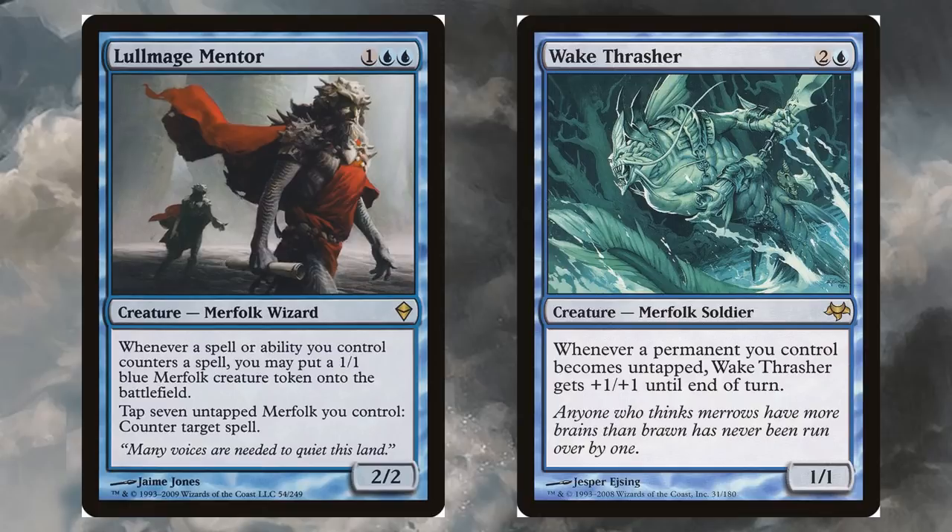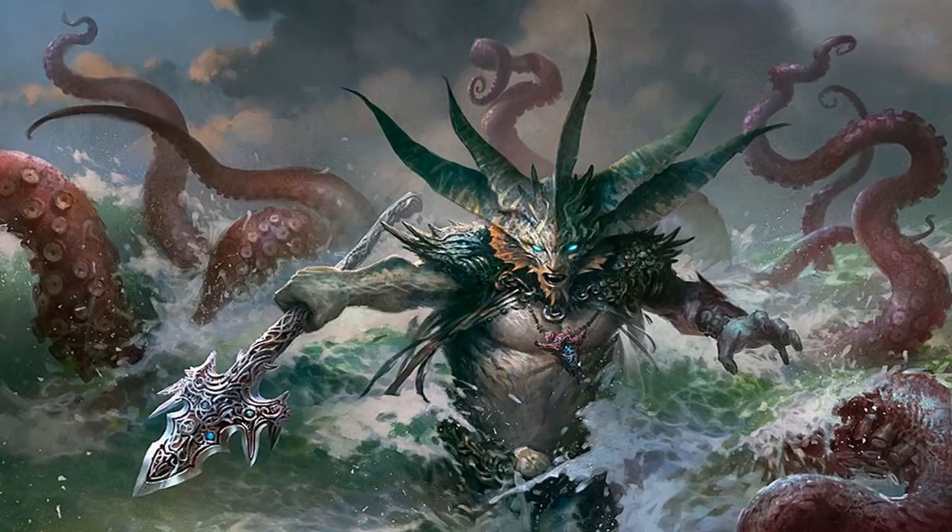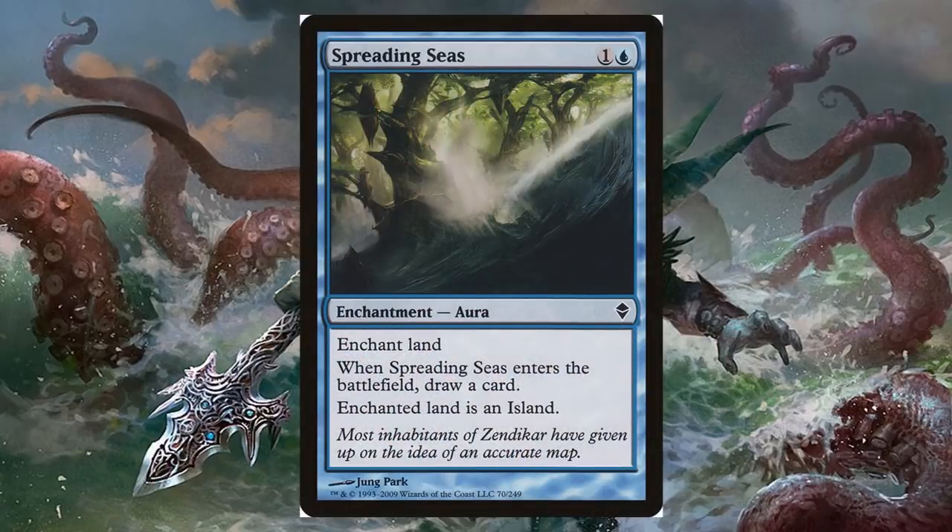Both Wake Thrasher and Lullmage Mentor transition us into other categories — they both deal with tapping and untapping, and Lullmage Mentor is an excellent piece of disruption. That's the third important part of the Modern Merfolk deck: keeping opponents off balance. The most commonly used tool for this is Spreading Seas — that land you needed for mana is now an island, and I get to draw a card. I haven't included Spreading Seas because it costs a couple of bucks and doesn't fulfill the disruption role in EDH the way it does in Modern.